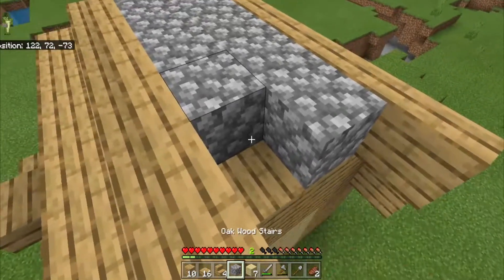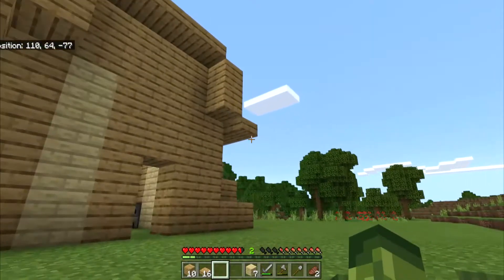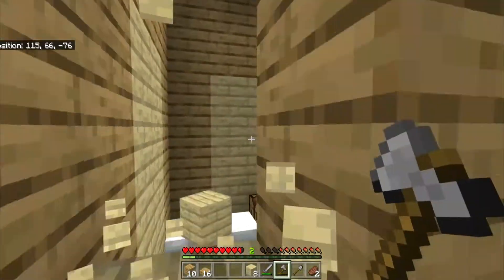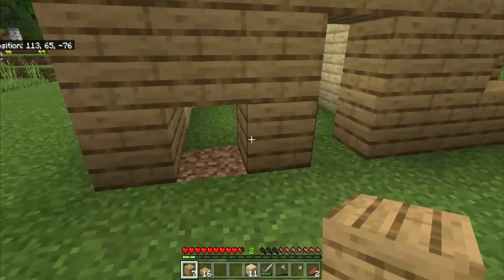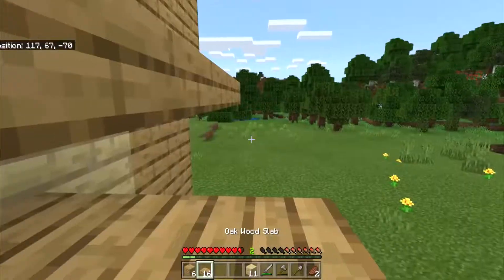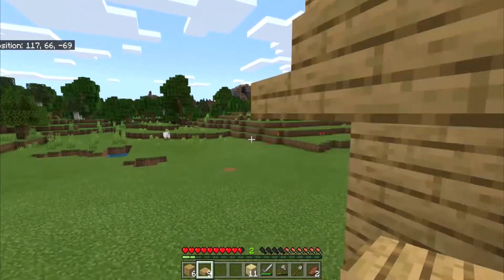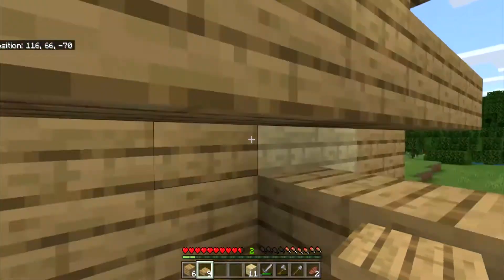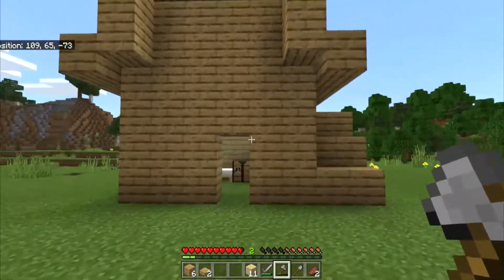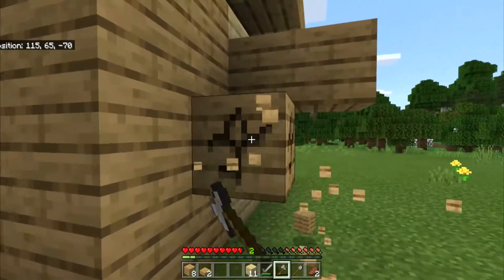I covered up the small spot above the walls near the roof and connected the roof with stairs all around so you don't see cobblestone from outside. The house was technically done but I still wanted to add more because it looked pretty chunky. I got rid of the little birch wood strip at the front and filled it with normal oak wood. For the roof I went one more slab so it looked a bit more rounded and connected.